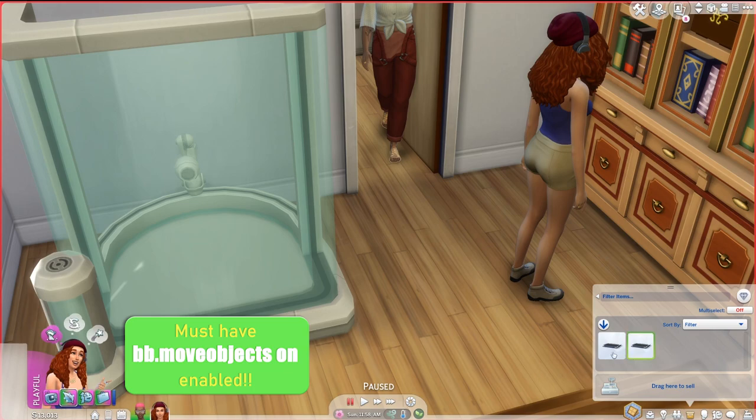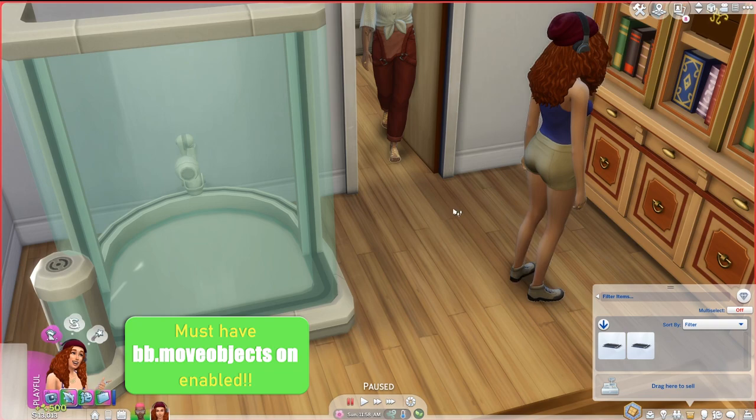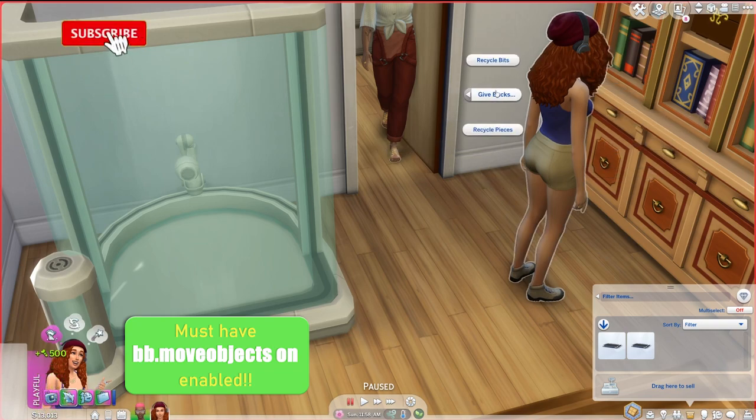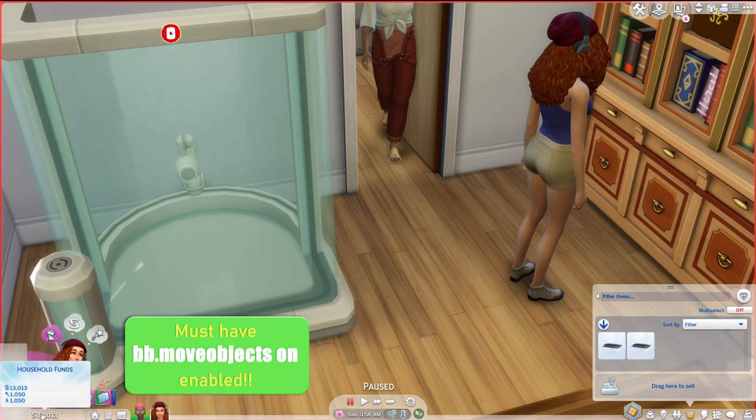Fancy some bits and pieces without diving for them? Shift click on your fabrication machine or your sim and go to Bucks, then bits and/or pieces. The fabrication machine will give you 50 bits or pieces. Clicking on yourself will give you 500. You can check how many bits and pieces you have by hovering over your household money in the lower left hand corner.